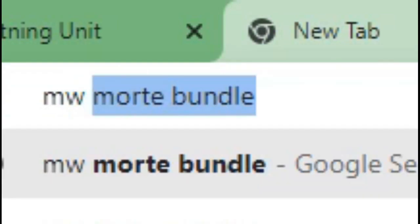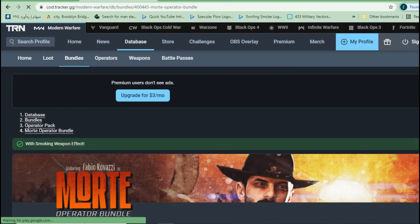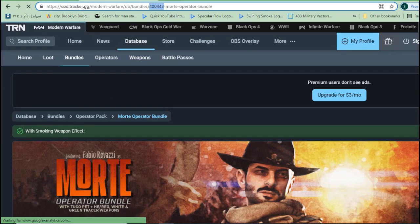In the new tab, search for the specific bundle's name — like I searched for the Morte tape bundle. In the results, look for the COD Tracker site and click on it. Then look for the number in the URL at the top and copy that number only.